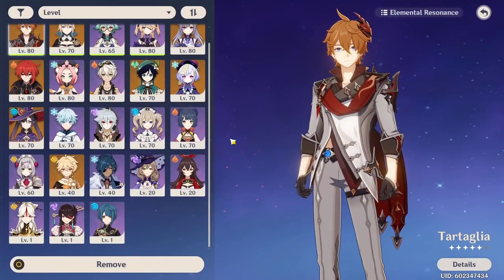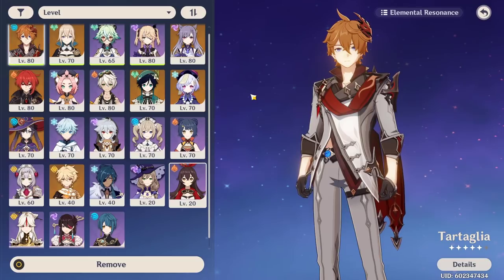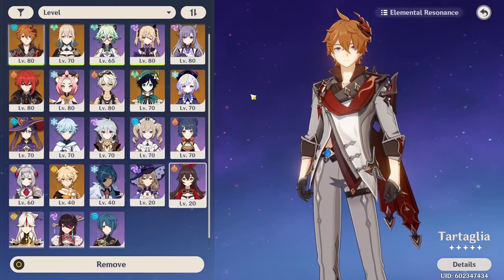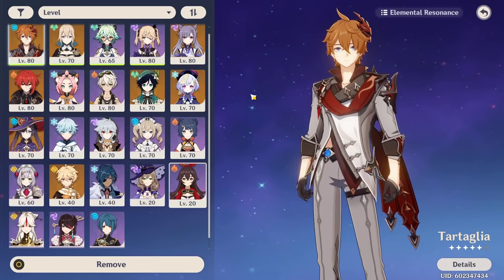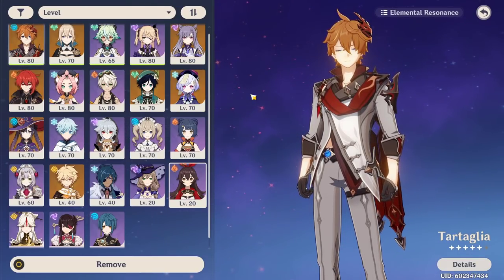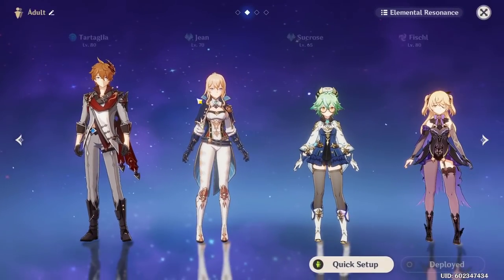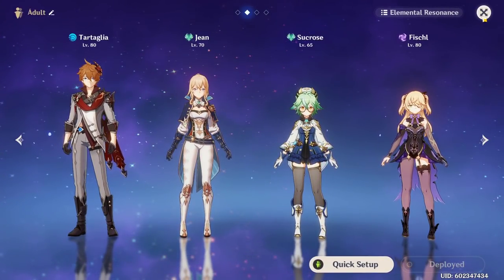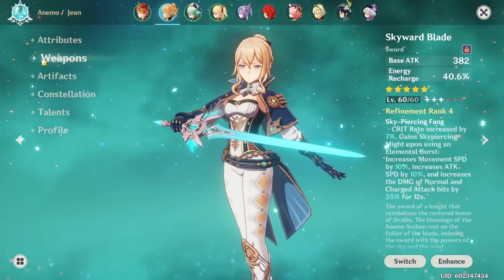Other characters you could use include Beidou — run her alongside Fischl for a lot of energy. You could also run Xingqiu for double Hydro Resonance, which increases his healing quite a bit so you don't need a main healer. You could also run Noelle with 4 piece Archaic Petra to give a huge boost in Hydro damage bonus, or even 4 piece Retracing Bolide, though I personally don't prefer it. For your last slot — your main healer — it really doesn't matter; pick your favorite, whether that's Qiqi, Barbara, or Jean.